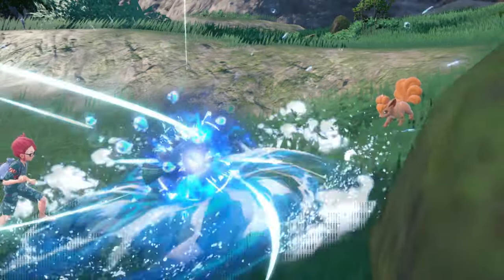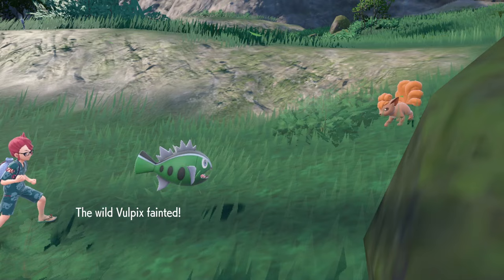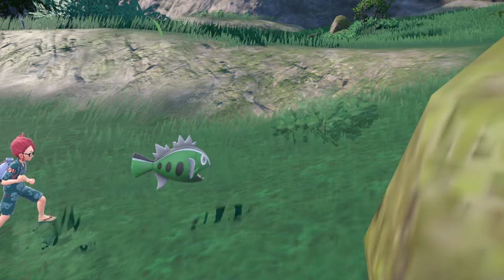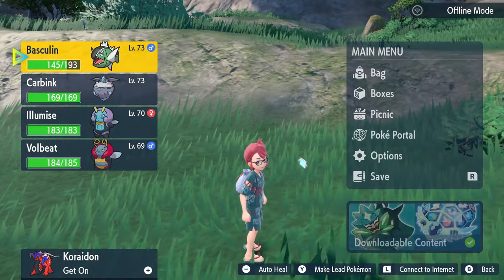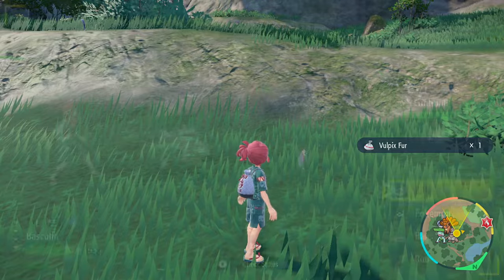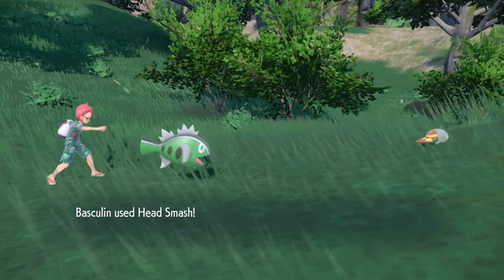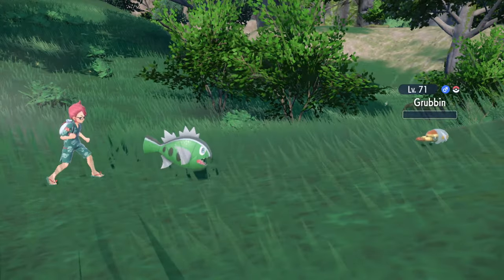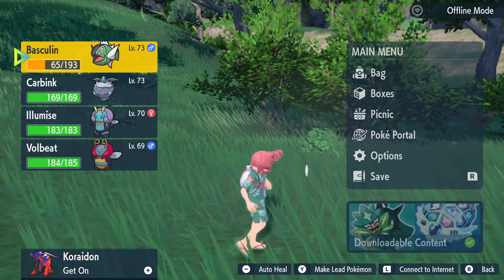You need to take 294 total recoil damage before fainting. One-hit KOing that Vulpix made me lose about 48 HP in recoil. We need to lose 294, so we have a little bit more ways to go. Head Smash does cause a lot more recoil damage — you can see here I am now at 128.